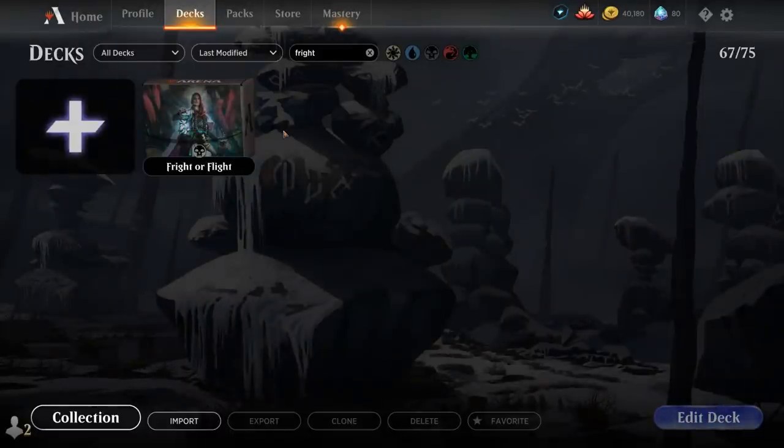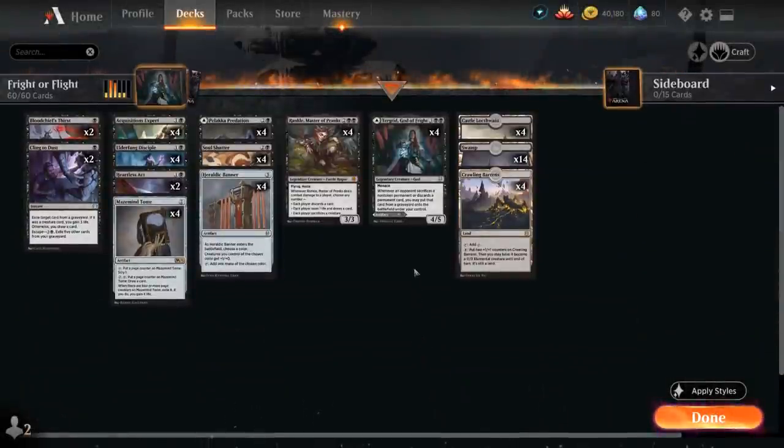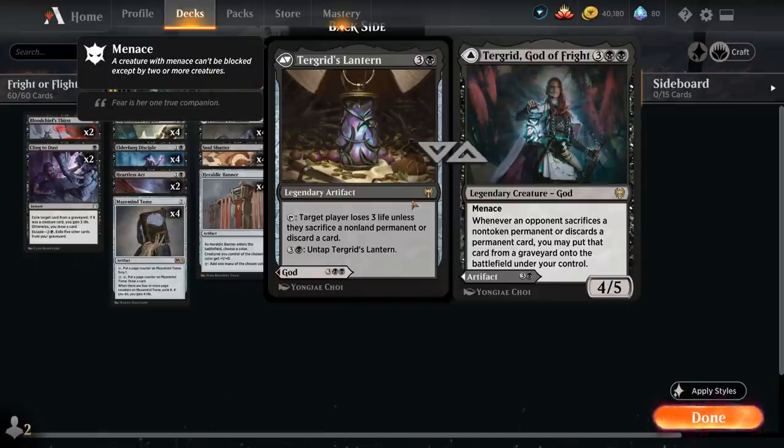Hello and welcome to another standard gameplay video. Today we're taking a look at a mono-black discard control deck titled Fright or Flight, as voted on by my supporters on Patreon, built around the newly printed Turgrid, God of Fright. A five mana 5/5 legendary god with menace, saying whenever an opponent sacrifices a non-token permanent or discards a permanent card, we can put that card from a graveyard onto the battlefield under our control. Turgrid can also be played as Turgrid's Lantern, as it's one of these dual-phased gods from Kaldheim.